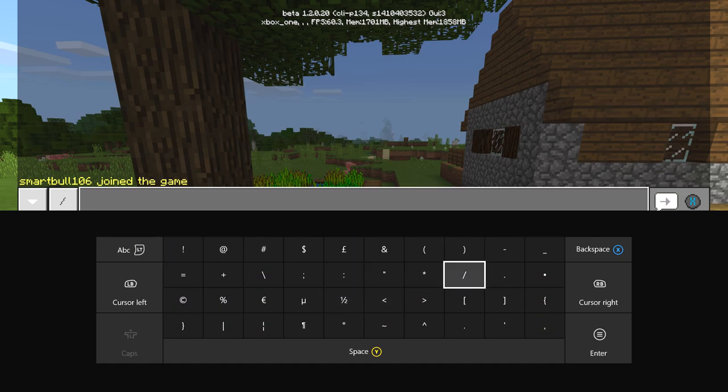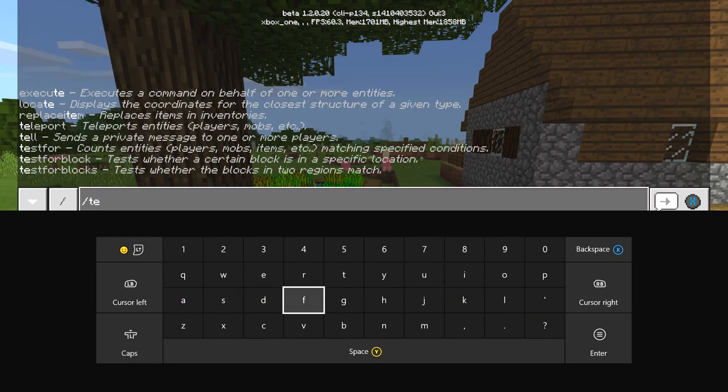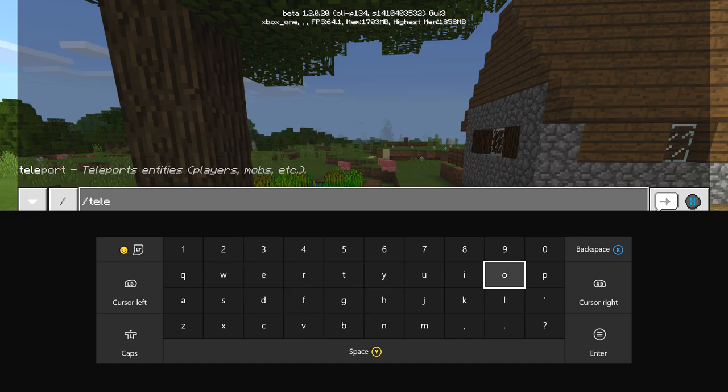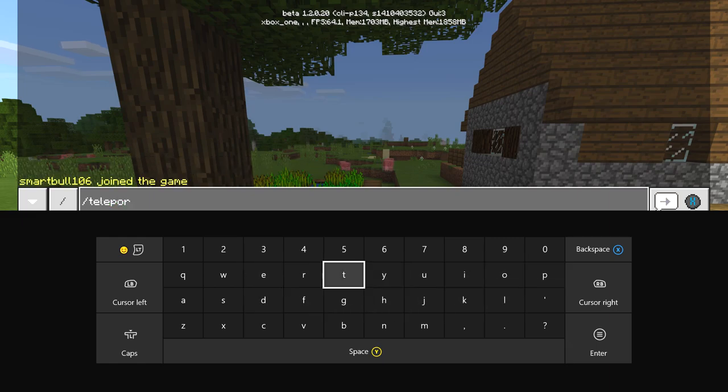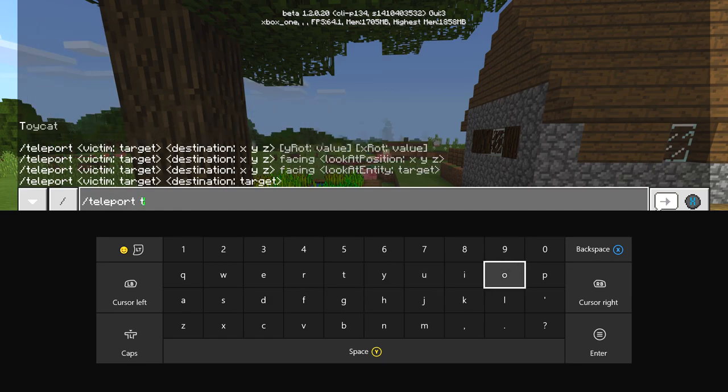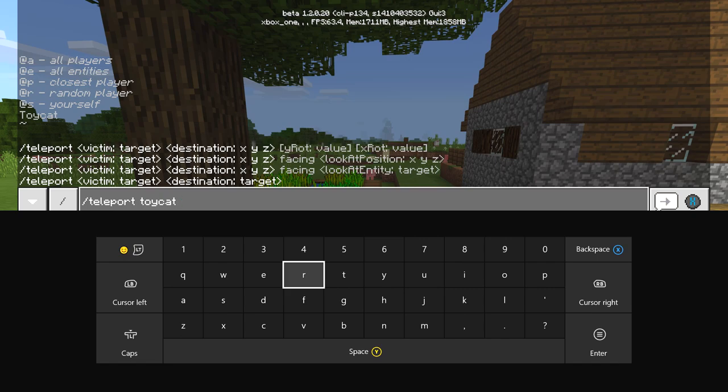What you want to do is type slash teleport. This is easy enough to do — I'm using my console controller, so this is how you'll have to do it too if you don't have a keyboard. You type teleport, then you type your own gamertag — or you can type your username — so in my case I type 'teleport ibxtoycat', because that's my name.